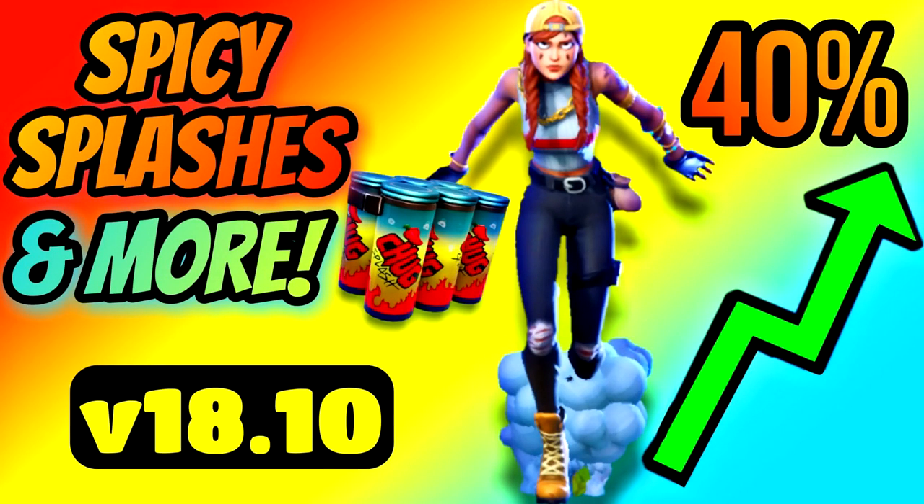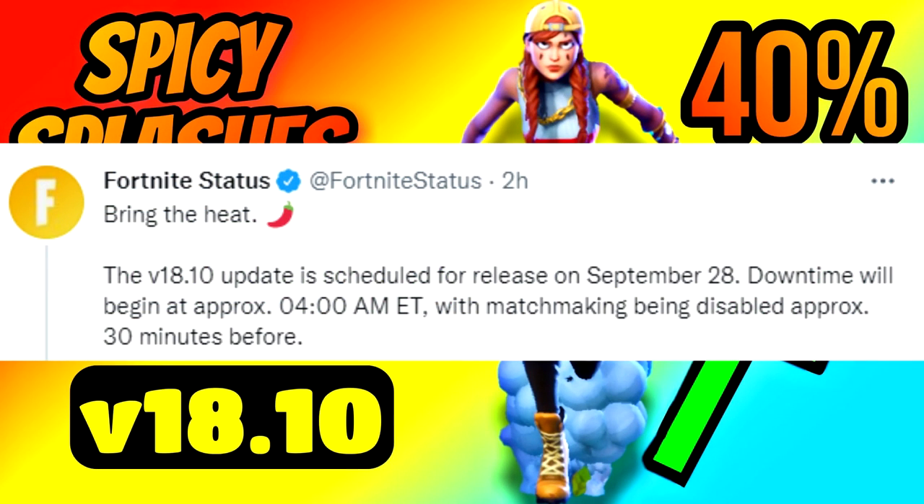We've got an update tonight. The official Fortnite status Twitter account said 'bring the heat' with a chili pepper emoji. The version 18.10 update is scheduled for release on September 28th, with downtime beginning at approximately 4 AM Eastern and matchmaking being disabled approximately 30 minutes before. Every official patch they've been giving us less and less patch notes, but they release the full patch notes the day of the patch, so I'll cover those in depth tomorrow.